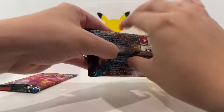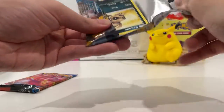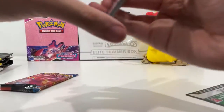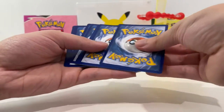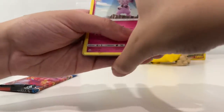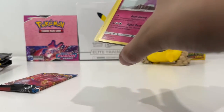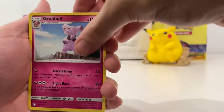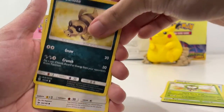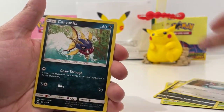Pretty good value because we're so used to seeing the Celebrations packs — it's good to see these other sets we haven't opened too much. We've got a Granbull, a Pokeball, Dartrix, Sandile, Pikipek, and Carvana.